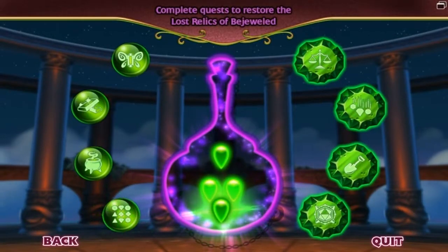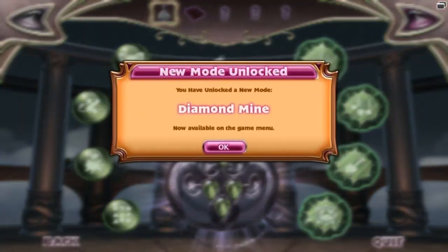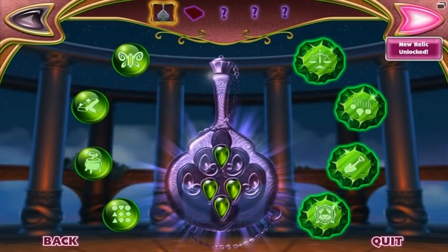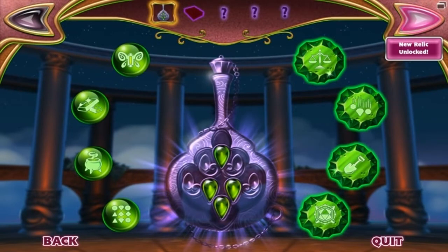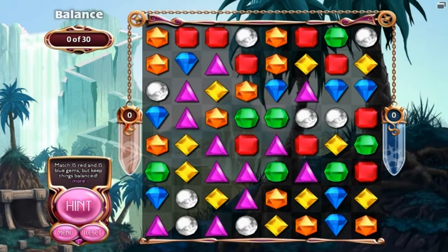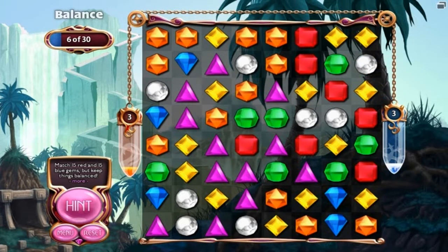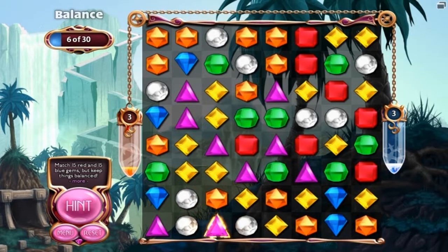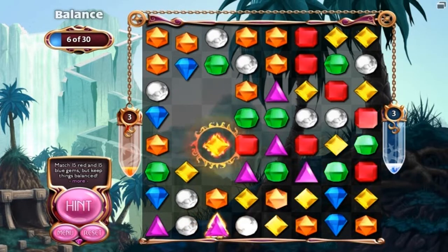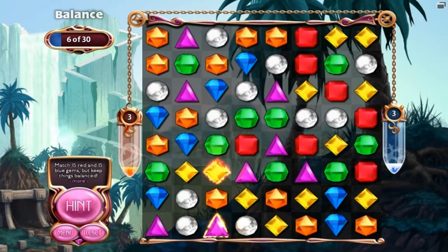Now we're gonna do this one. I hate this game mode even more than Stratamax. I've unlocked Diamond Mine. So there are five relics, but I'm gonna keep going — we're playing Balance. Basically, you balance 15 red and 15 blue — that's the goal — and you have to keep them even. So if one tips over, the mission is to keep it balanced out. You have to have matches ready, because if you don't, you're gonna be in a lot of trouble. The key goal is to just have a match ready.